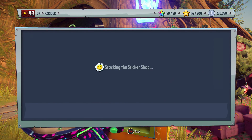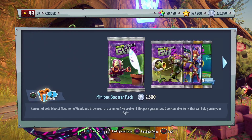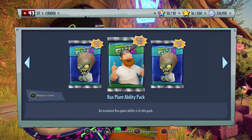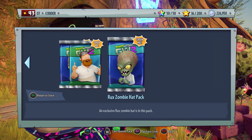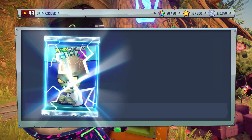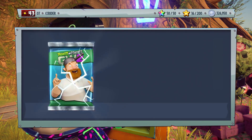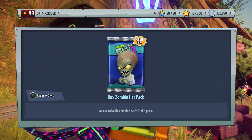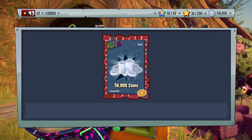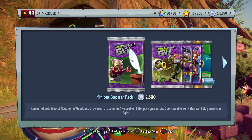I already have all three of these, so I should just be getting coins. We get the Rux Zombie Ability Pack, Rux Plant Ability Pack, and then the Rux Zombie Hat Pack. Opening them up: this gives us 50,000 coins, this one gives us another 50,000, there's another 50,000, and the hat gives us 50,000 as well. So in total I just spent $10 for 150,000 coins.